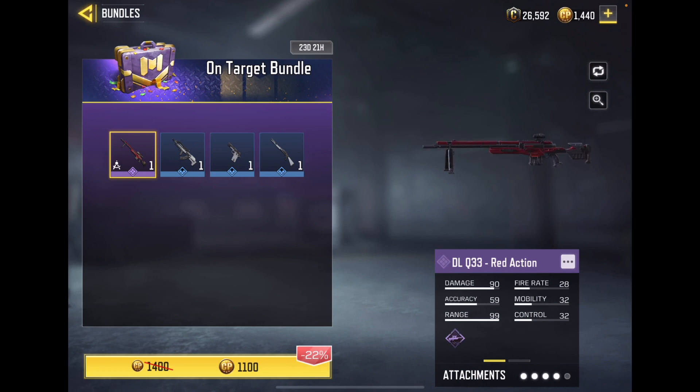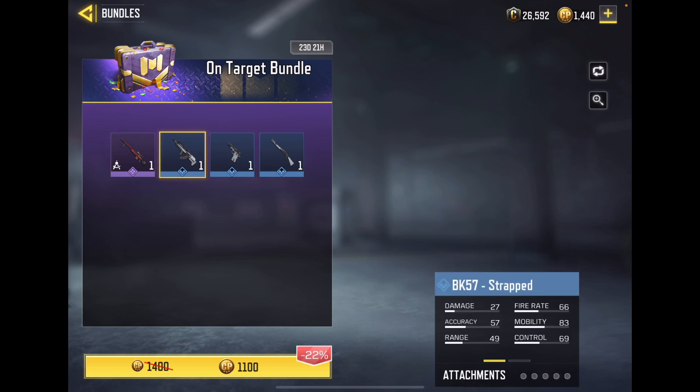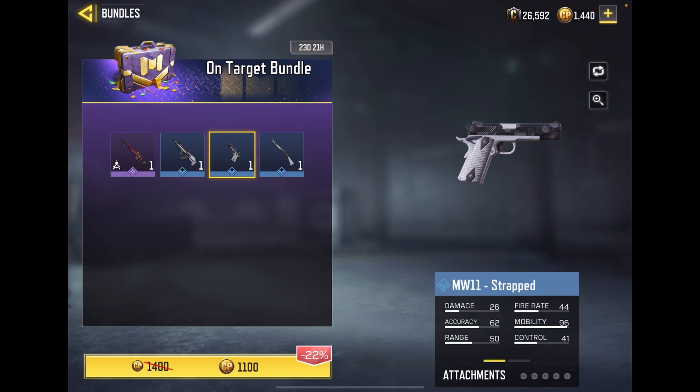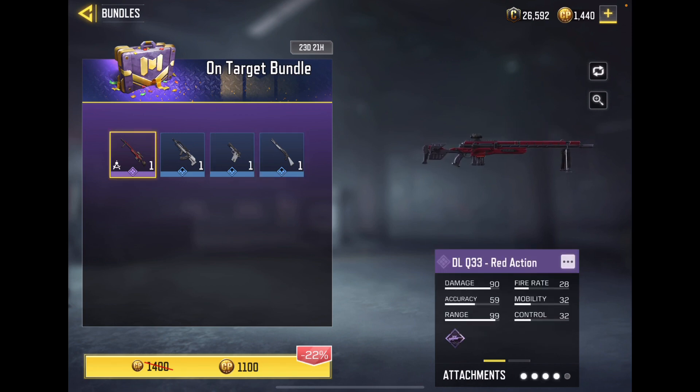This will give me my very first bundle, and I think this is the most CP I've ever had in my account and the most CP I've ever spent. Here's what I gotta get: the DRQ-33 Red Axon, BK-37 Strapped, MW-11 Strapped, and the Bi-15 Strapped. Those are actually pretty nice skins, to be honest.